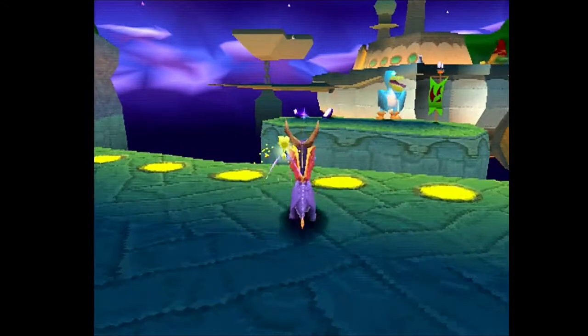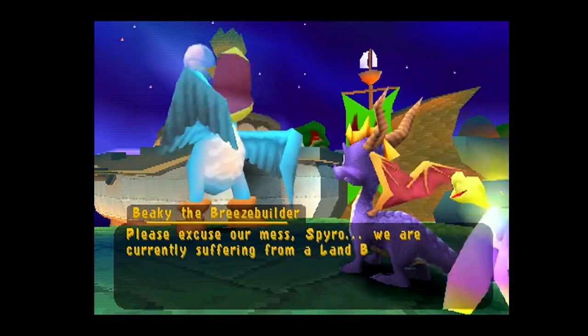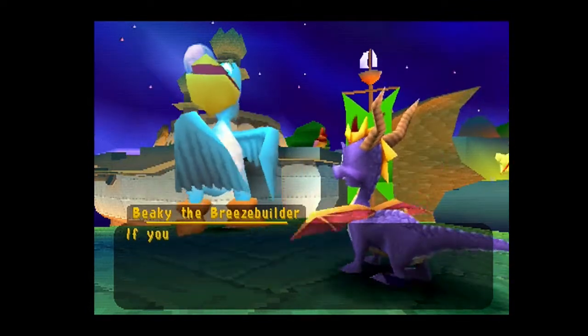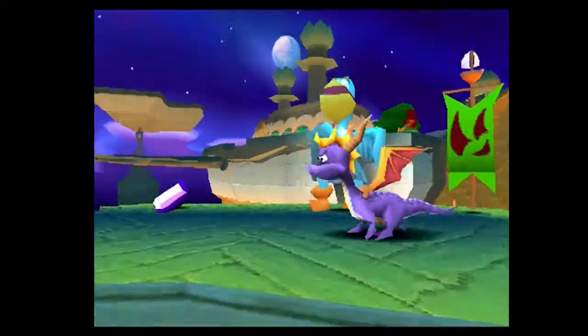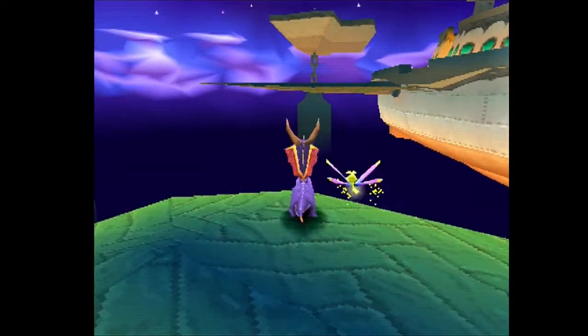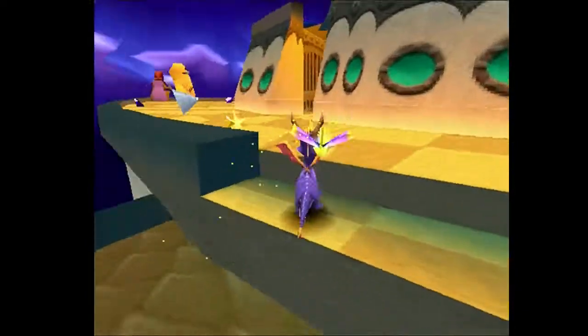The NPC says: 'Please excuse our mess Spyro. We are currently suffering from a land blubber infestation. First they put out the fires on our boilers, and now they've shut down our ship too. If you could stoke up the fires under the boilers, I'm sure you could make your way to the ship. The steam from the boilers will activate our highly advanced machines.' So basically we have to traverse through the level and activate the boilers. But look — there's a wing over there and I can jump at a certain point of my jump. I'm going to fly by and then do that — already on the ship. I've just completely cut out a whole chunk of the level.